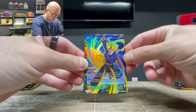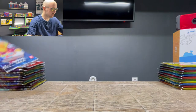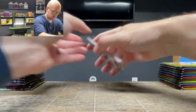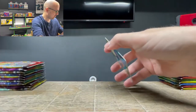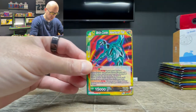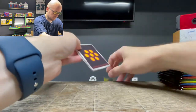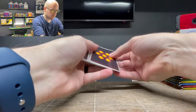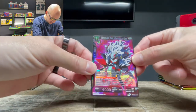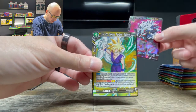Trunks Super Warrior, Common Foil, and a regular Demon God Putine Preparing to Fight. Next pack: Trunks Super Warrior and the Medi-Corps New Found Foe, Android 17 and 18 Team-Up Attack Uncommon Foil, and Medi-Corps New Found Foe. Then Demon God Toa Preparing to Fight, Rare Foil — that is a nice looking Rare Foil — and Son Gohan Furious Training.